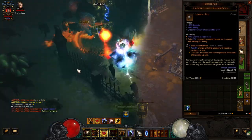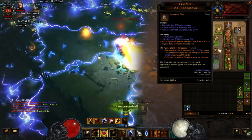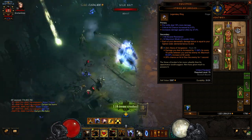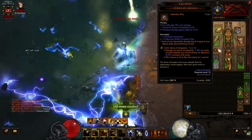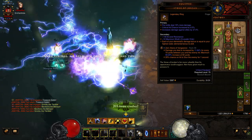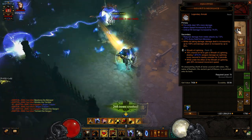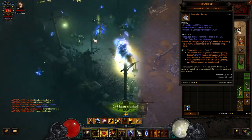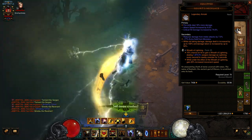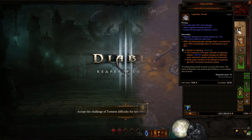For legendary gems: Boon of the Hoarder like we already talked about — you get extra gold and also movement speed when you pick up gold. Zei's Stone of Vengeance gives a damage increase the farther away enemies are from you, which is really beneficial here because as you see in the gameplay, there's damage going on all over the place far away from your character. And I'm running Wreath of Lightning as my third legendary gem for the secondary effect: 15% chance on hit to gain a Wreath of Lightning, and while you have it you get 25% increased movement speed.